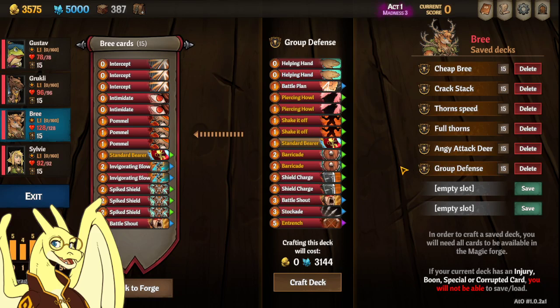Last one is Group Defense, which is if you want to play with applying block to everybody while still also doing a little bit of thorns with Stockade and keeping everybody alive.